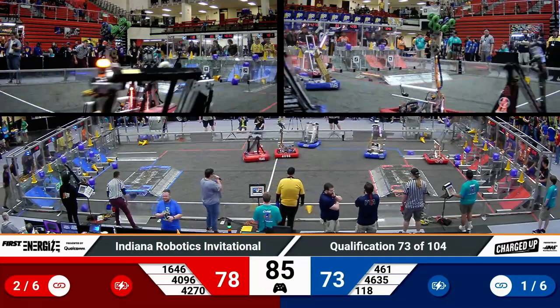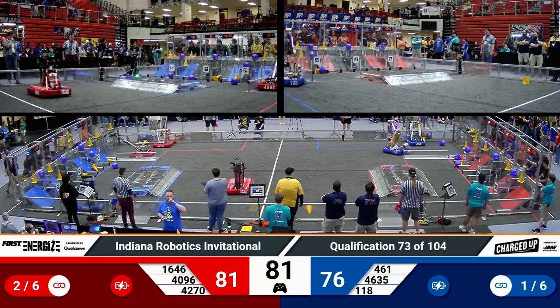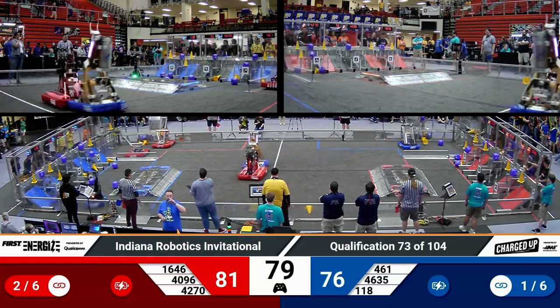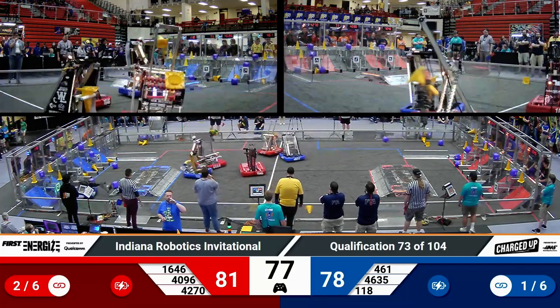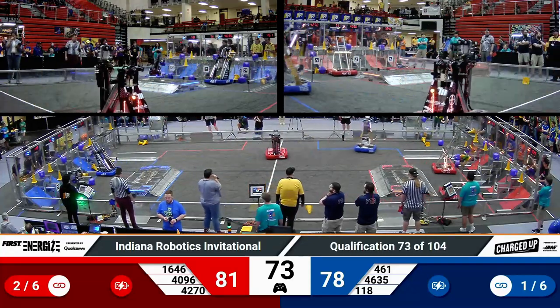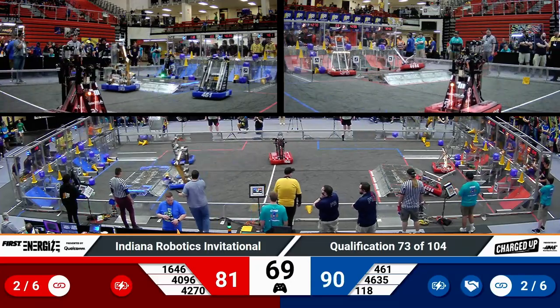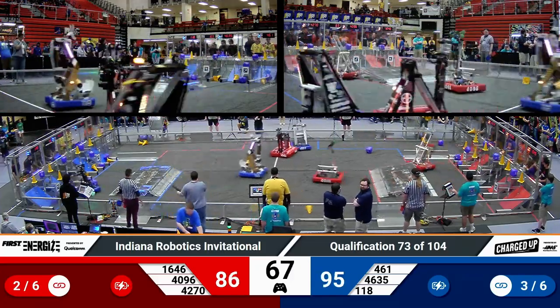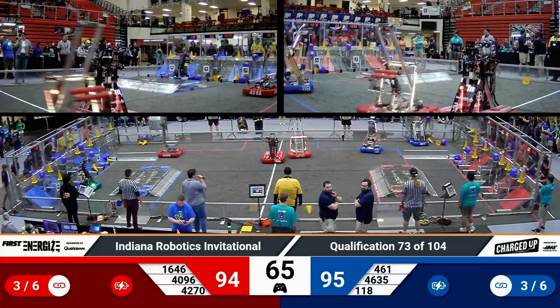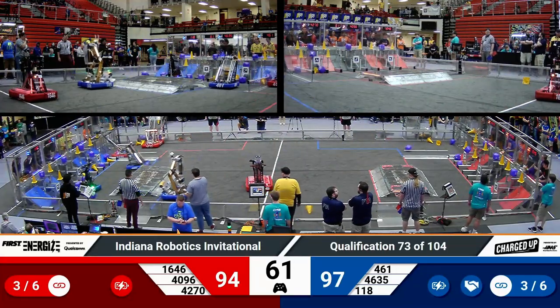Red Alliance 42-70, Crusaders dropping a cone on a mid-node while their partners Control-Z go back for a second cone. Their partners Precision Guessworks trying to crowd up the middle of the field, playing a little bit of defense up against Westside Boiler Invasion and Robonauts as they run their cycles between the Blue community and their human substation portals. A minute remaining in this match.